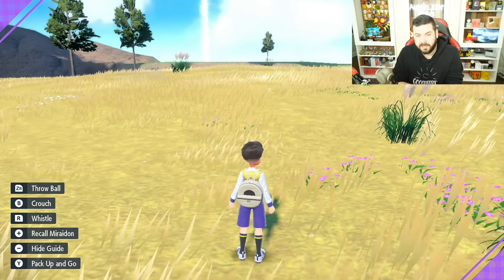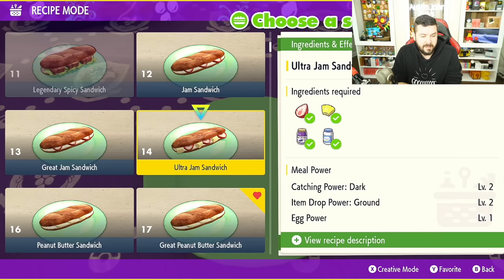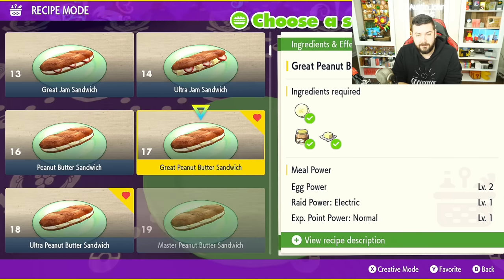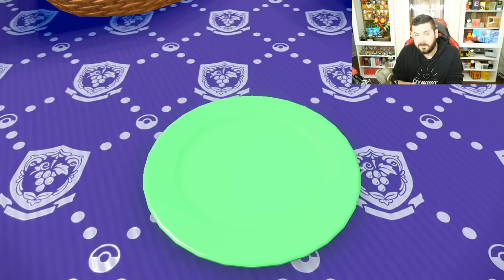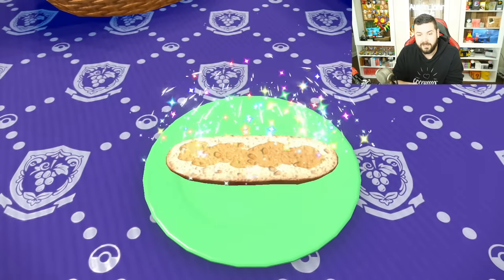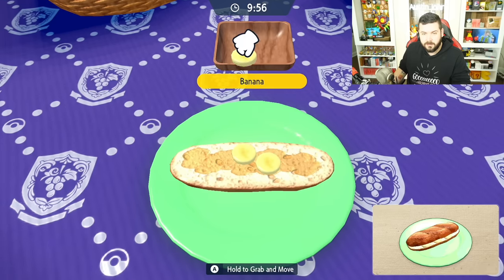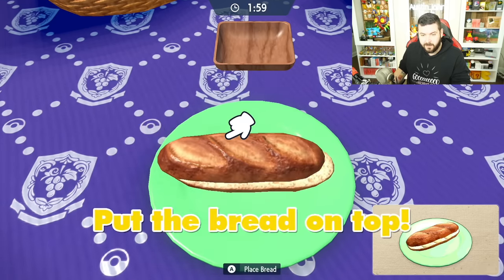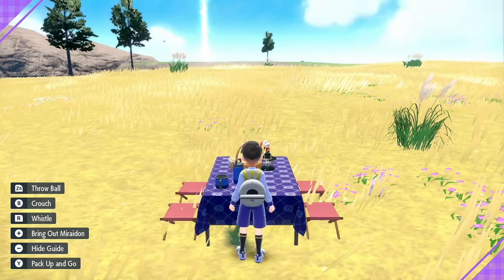Before you start breeding, select a nice empty box in your PC, find a flat piece of land, and start up a picnic. Make a sandwich — the Great Peanut Butter Sandwich requires peanut butter, butter, and bananas for Egg Power level 2. Egg Power dictates how quickly you find eggs during a picnic. Put the spread on, add three bananas, and you're done. Egg Power Level 2 in the top right is exactly what you want.